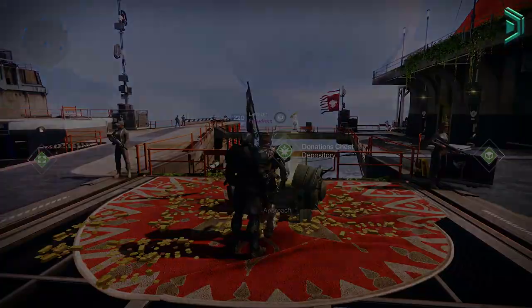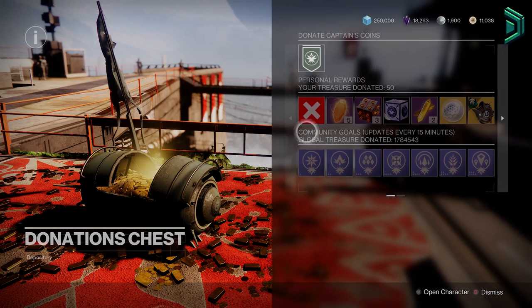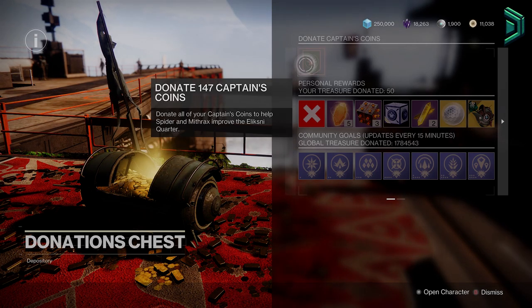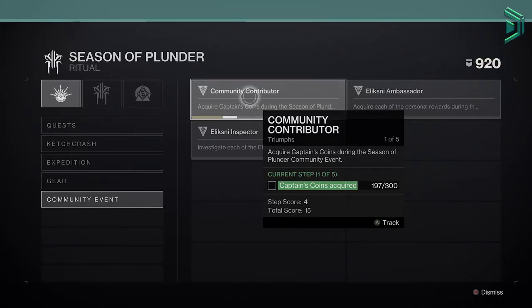Hey, what's going on — quick PSA for the new community event. As you may be aware, you can get new coins that you can donate at the tower as part of the event. Getting these can be a slow or boring process, so I'm here to show you what I think is the fastest way, especially considering you need at least 2400 for the last reward and probably more for the triumph.